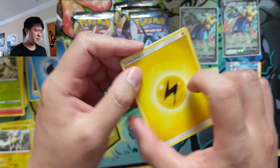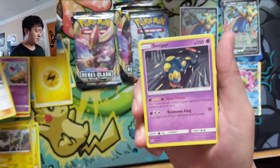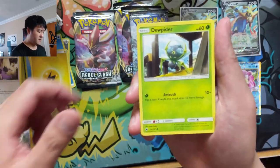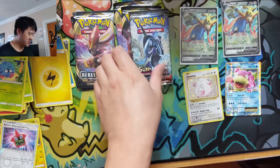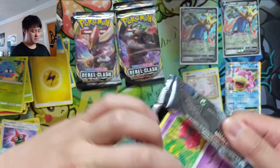That might be something we add to the Patreon as well — we do have a handful of ETBs. My only concern is some of the ETBs have significant edge wear on the back of the cards, which was devastating when we did pull that rainbow Charizard. Nothing from the first Burning Shadows pack — let's go into the second one.